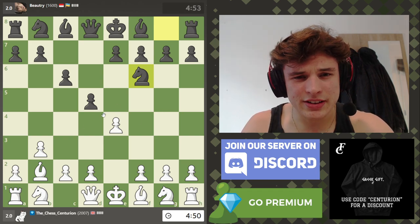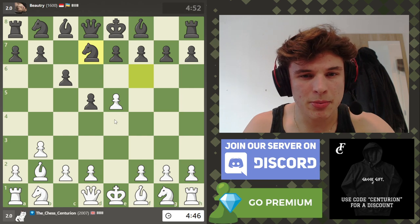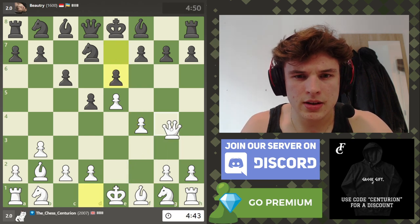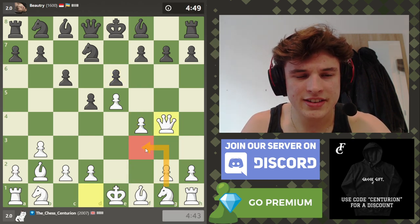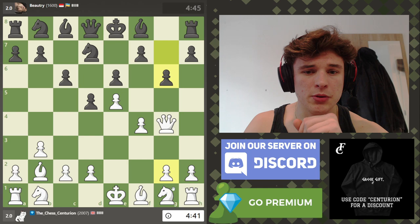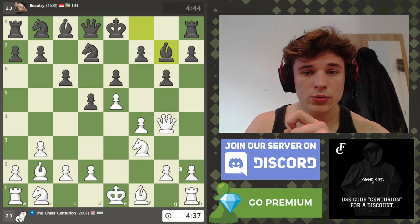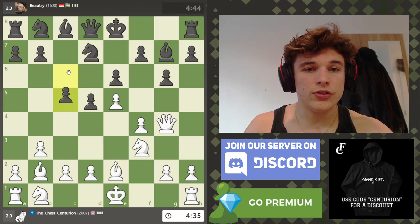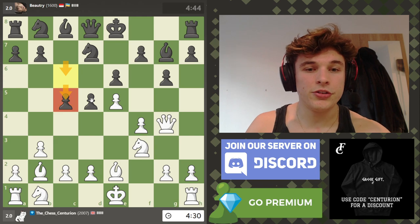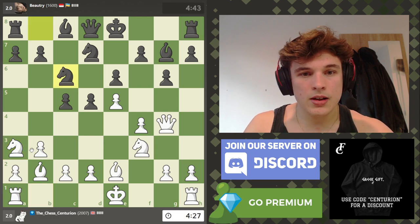I'm playing this weird gambit line against the Caro-Kann. My opponent doesn't accept it, so realistically you have to give up on the gambit and push the pawn, but you get quite an interesting position. Queen g4 and knight f3 is the typical setup - normally this happens against the French Defense, but we've transposed fairly nicely. This pawn on c6 is useless; it needs to come to c5, so we basically have the same position except we're a move ahead.